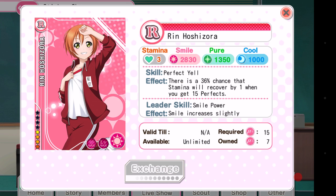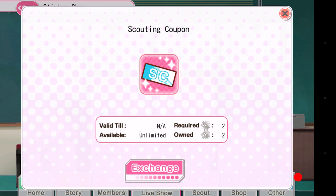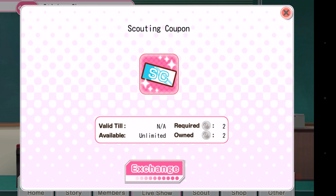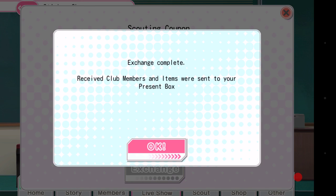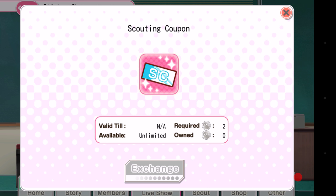In order to exchange them, you'll see I don't have enough rare stickers — if I click the RIN card, the exchange button is grayed out because I don't have enough seals. But I do have enough seals for my scouting coupon, so let's go ahead and exchange that. You'll see that my exchange is complete and the received items were sent to my present box. It says valid till NA, so this will never expire, and availability says unlimited — I can get an unlimited amount of these scouting coupons.